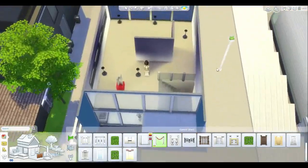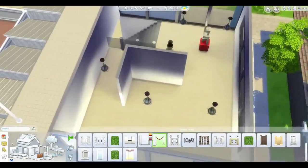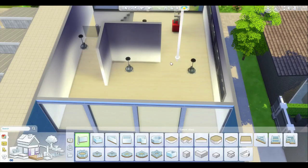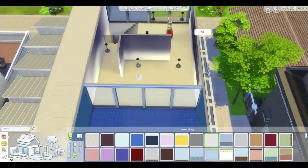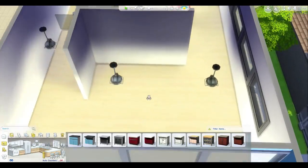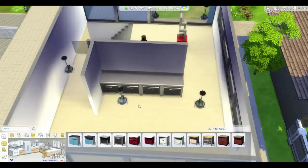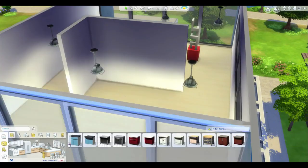Up here we're going to do like a loungy cafeteria type thing, so let's get some counters in. I might like to extend this wall across one — it's a bit hard because I really want to make a full-on cafeteria. In the Sims 4 it's difficult to make it realistic because there aren't proper cafeteria options. Kind of digging the idea of using just these silver counters — it looks kind of legit — or we could go white.